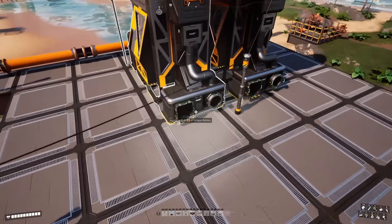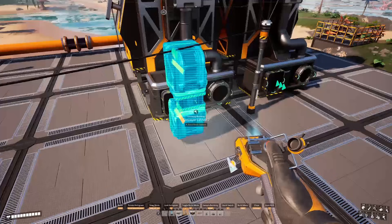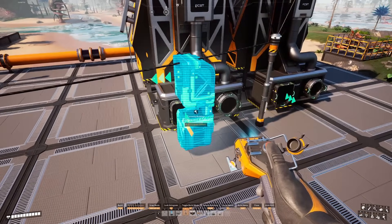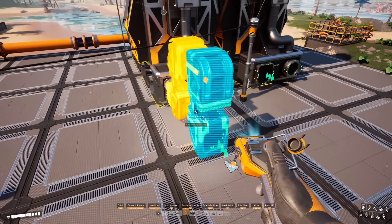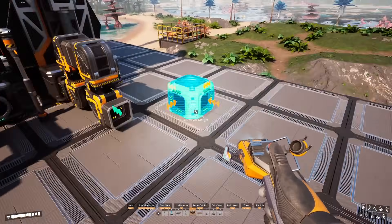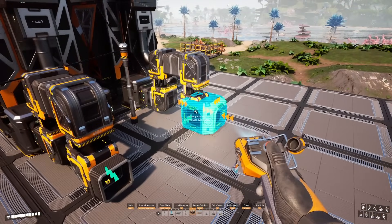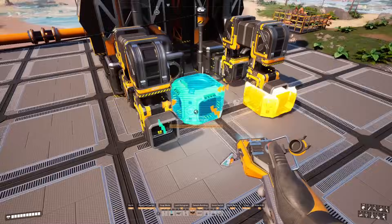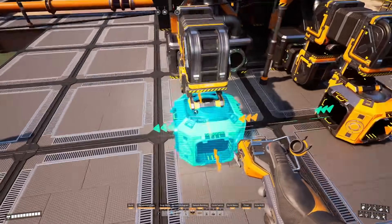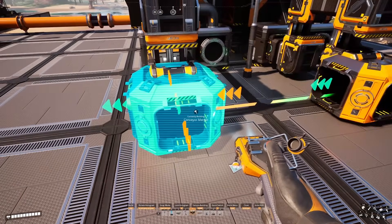Now we're going to have to handle both the solid and fluid outputs on these refineries. Let's start with the solid output. We're going to use conveyor lifts to create a bridge structure on the solid output of each refinery. At the bottom of those conveyor lifts we'll place a conveyor merger. If we target the bottom of the lift directly it'll snap right in and fit perfectly, but we do want to make sure that the green output arrow is facing towards the empty space that we left on our foundation platform.